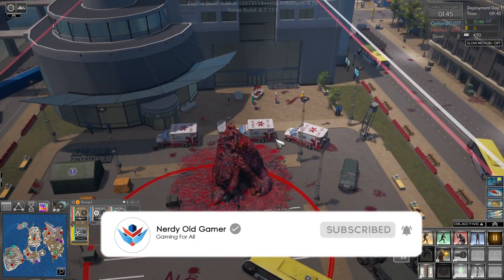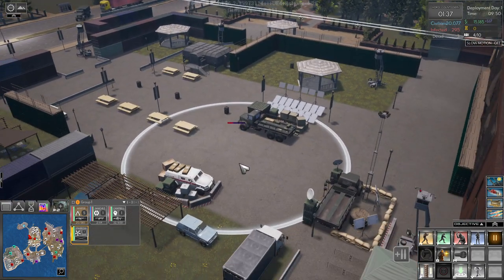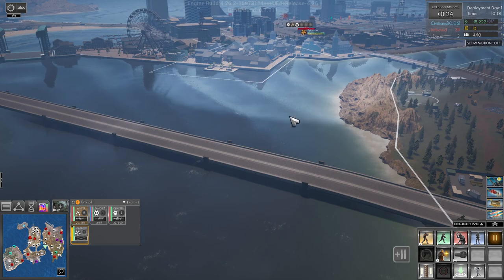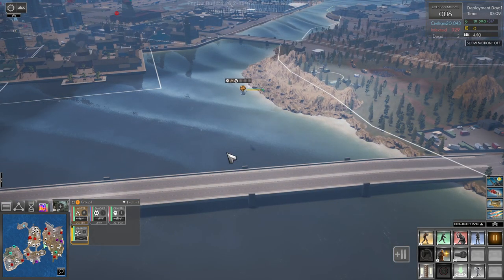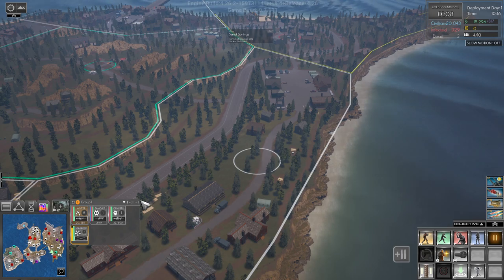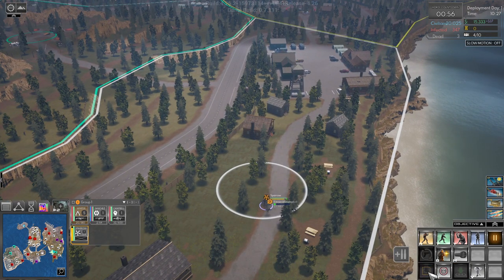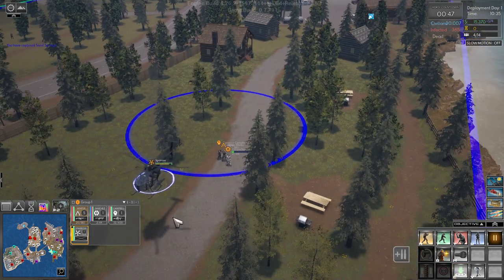We have some infected down here. We have Chelsea right there capturing the zone already — she's fast. Come on chopper, go go go! Need to get in here and take this zone ASAP. Land, dismount, and the chopper can come over here and land again.